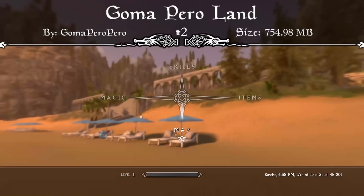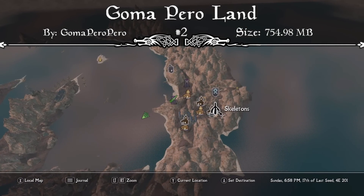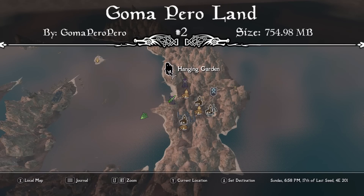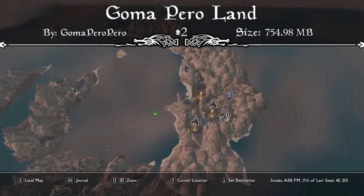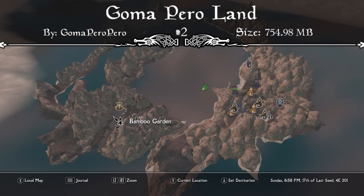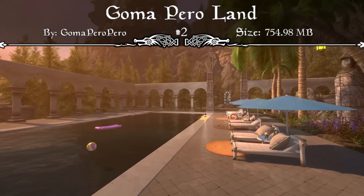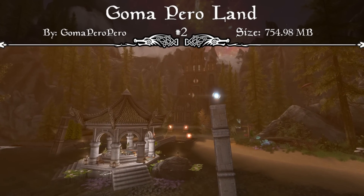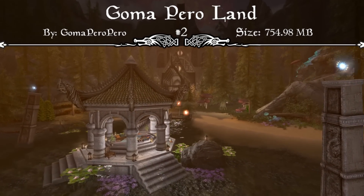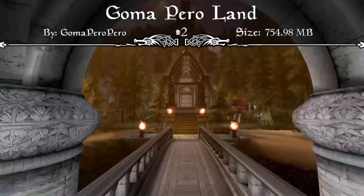It doesn't fit the Skyrim theme in many ways. You'll see some things from Skyrim up here, but a lot of it is just custom meshes and textures you've never seen before that look absolutely amazing. They kind of turned the creation kit into a work of art. This is a brilliant player home or just an area to escape from Skyrim where you won't even feel like you're playing Skyrim anymore. So if you want a little bit of an escape, the possibilities of what you can do within Goma Pero Land are endless, and that's definitely why this mod is featured at our number two spot. So if you're looking to completely escape the Skyrim lifestyle, then I'd strongly recommend downloading and traveling to Goma Pero Land for yourself.